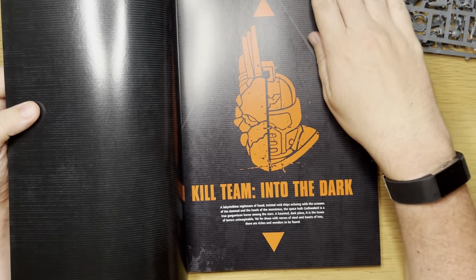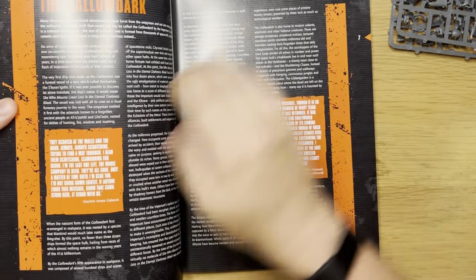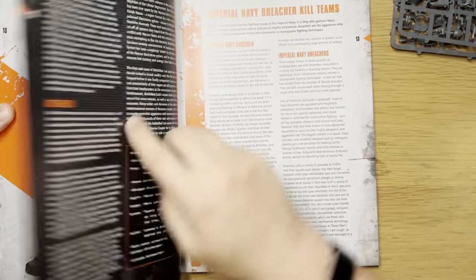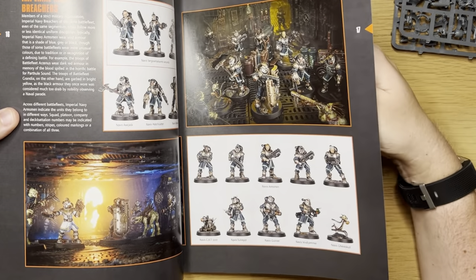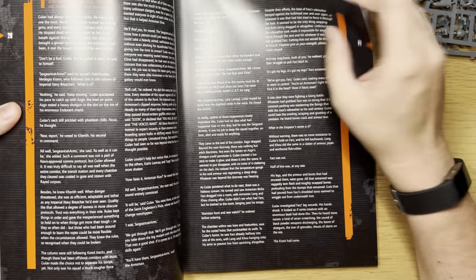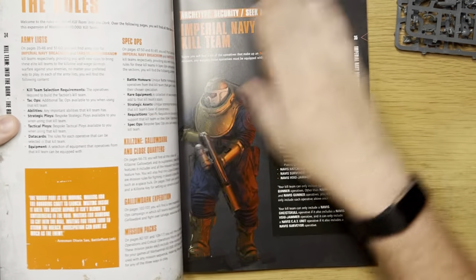So we've got information on the Space Hulks, which is the setting — the Gallo Dark. This is all kind of narrative stuff, including lore on the Gallo Dark and information on the Imperial Navy and their kill teams, and then the Breachers specifically. Names and demeanour — so this isn't the rules yet. And then the same sort of information for the Crute, which is quite lengthy, including names and demeanour.